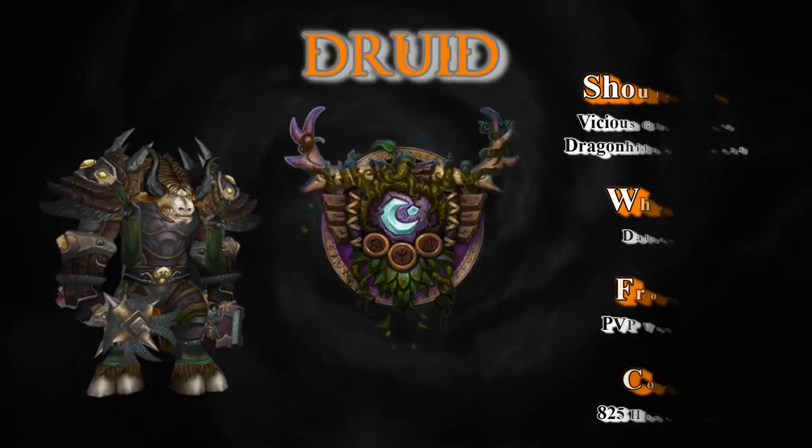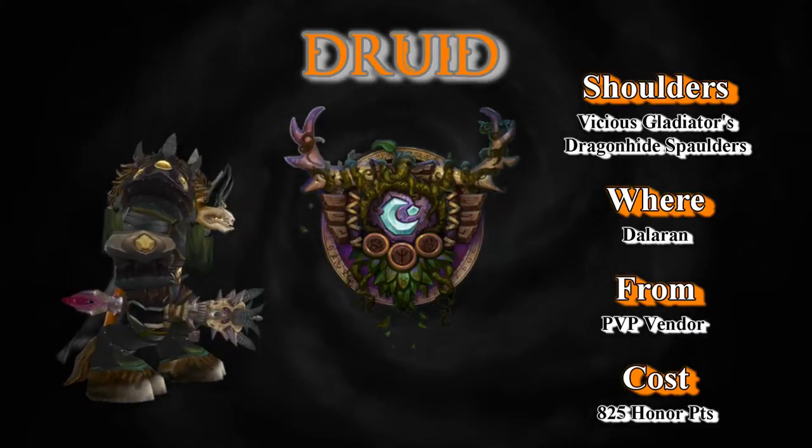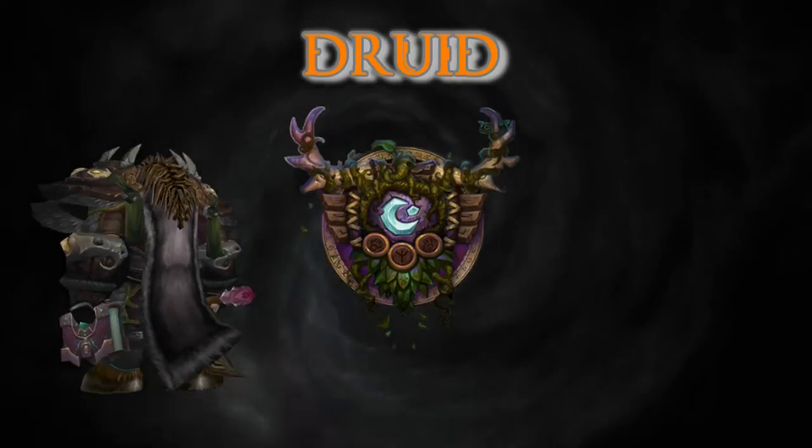We start off with a PvP piece for the Shoulders: Vicious Gladiator's Dragonhide Spaulders. The vendor is in Dalaran at the PvP Vendor for only 825 honor points. If you're Horde, that might take about a week to get.